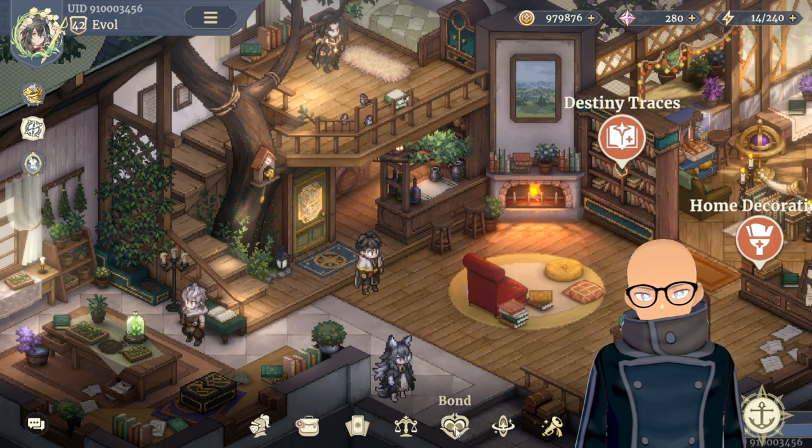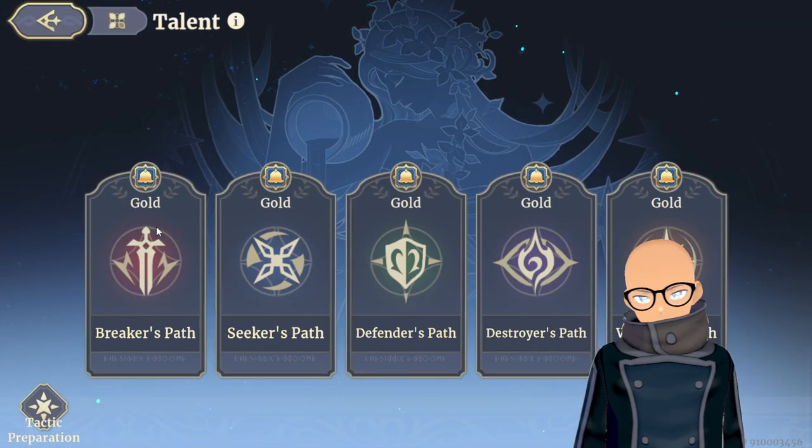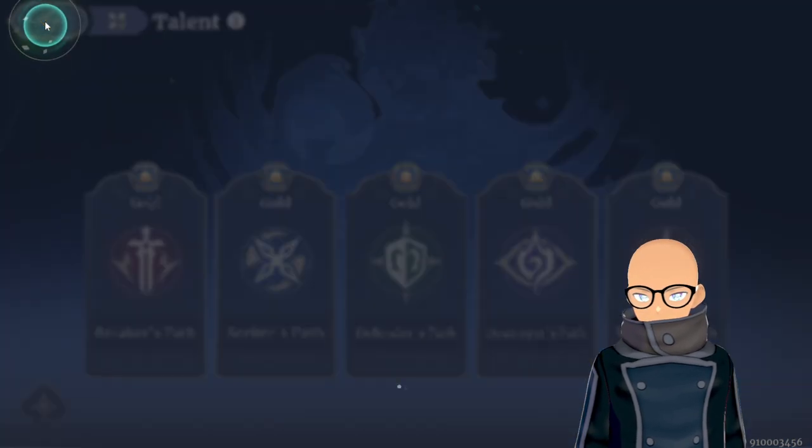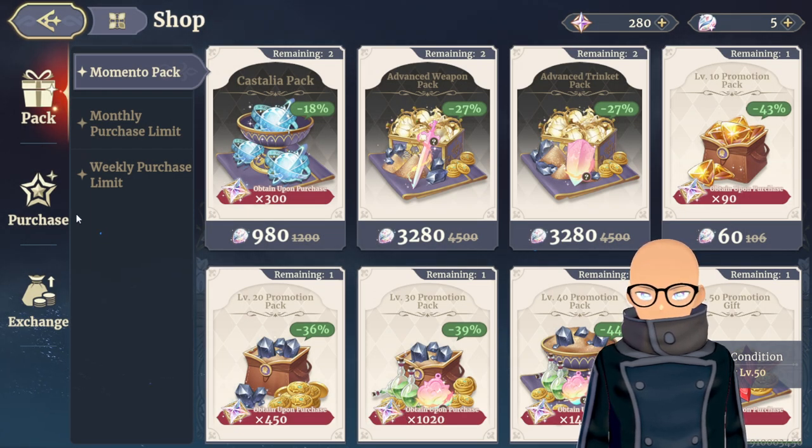I got everything gold across the board for talents, which are important. I would be leveling up talents right now if getting radiant powder wasn't so critical. I can't stress how much I need radiant powder — for my account it is a hundred percent the most important thing right now.